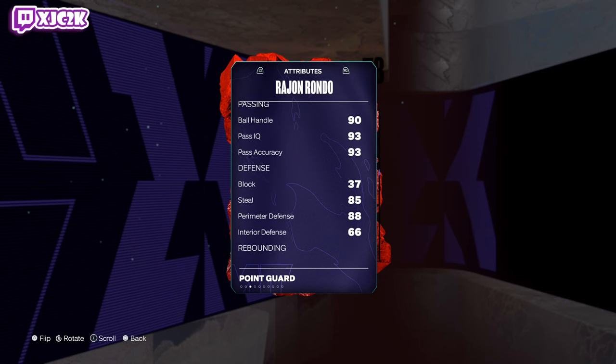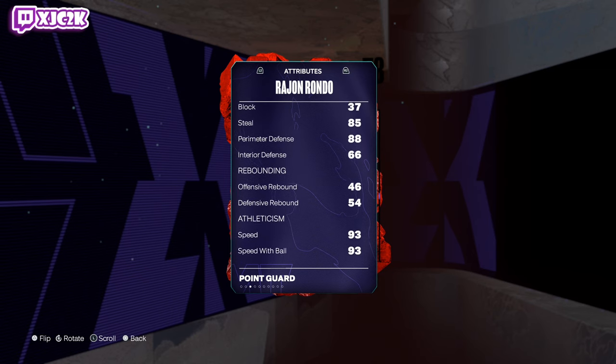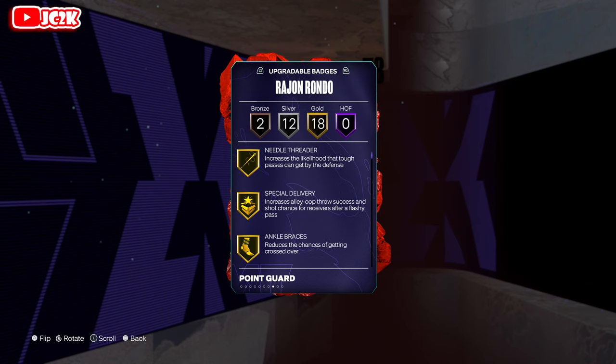He can't dunk, but he's got 90 ball handle, 93 pass accuracy, 88 perimeter, 66 interior, 85 steal — still a great defender. Very fast, 93 speed and a 93 lateral quickness. The numbers on this card are really, really nice. 18 golds, 12 silvers, two bronze badges.